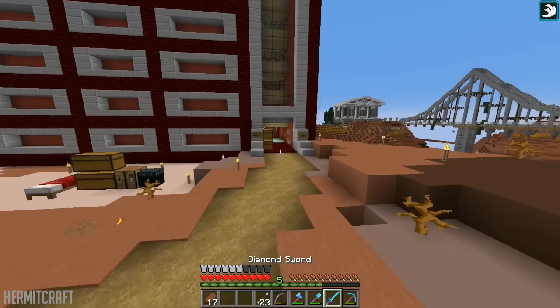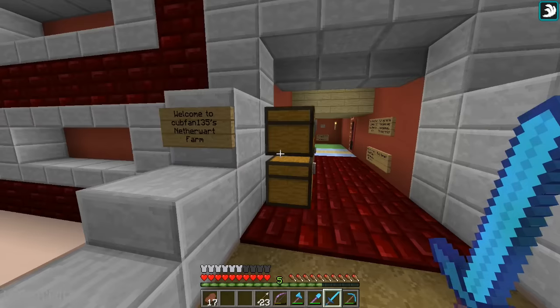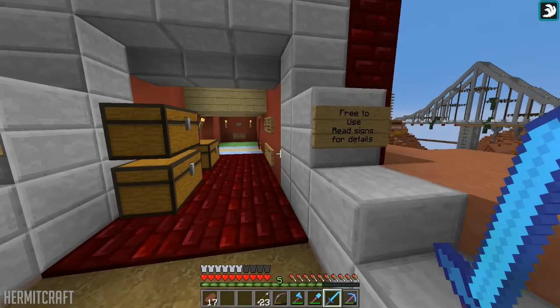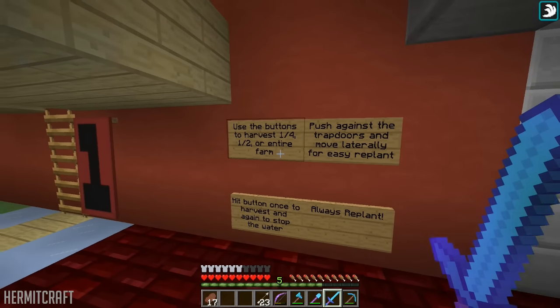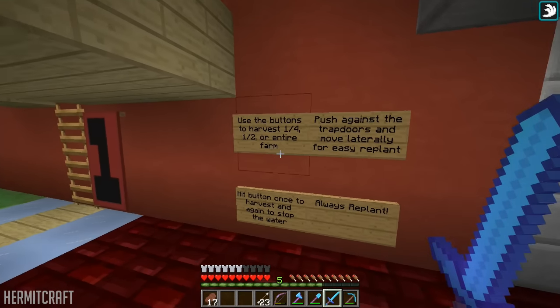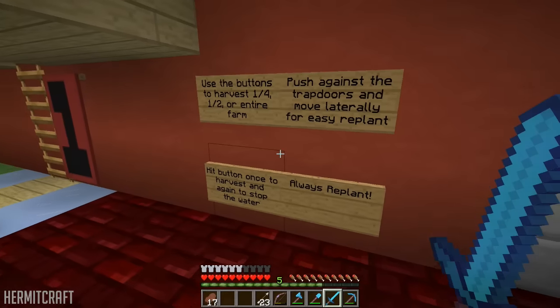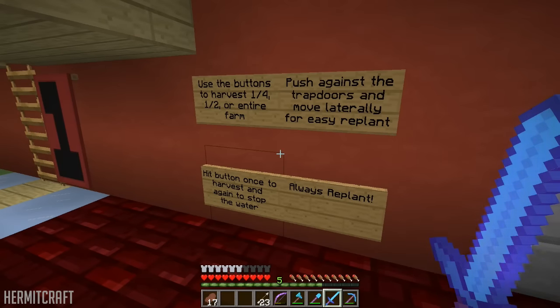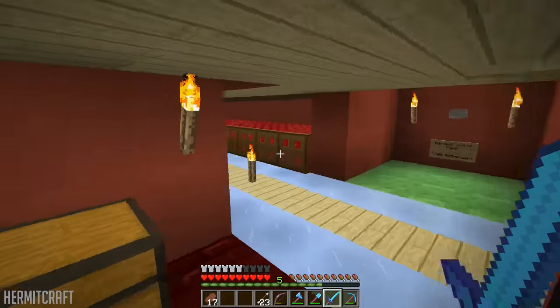So I was curious — I know we need warts. Welcome to the wart farm. You can use the buttons to harvest one fourth or one half of the entire farm. Push against the trap door and move laterally into easy replant, hit the button once to harvest, and again to stop the water. Make sure to always replant.